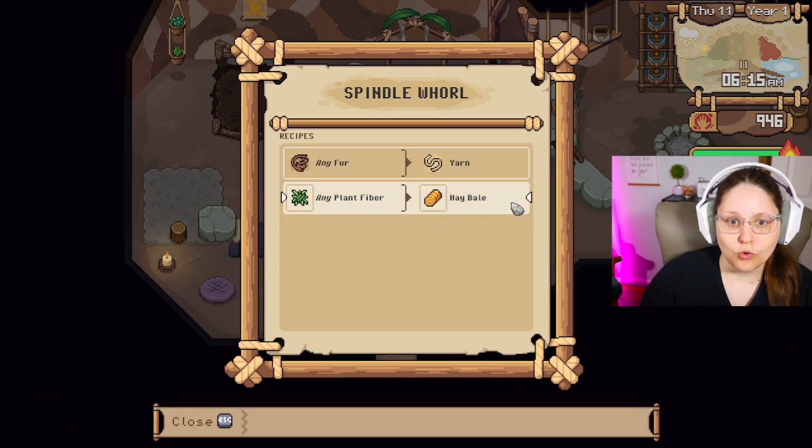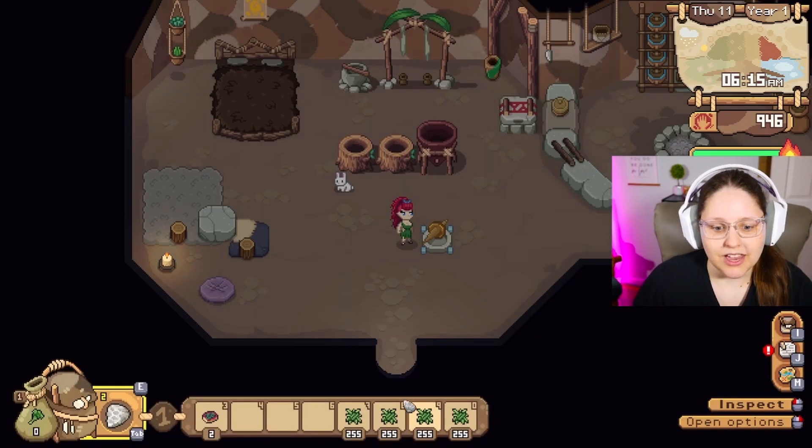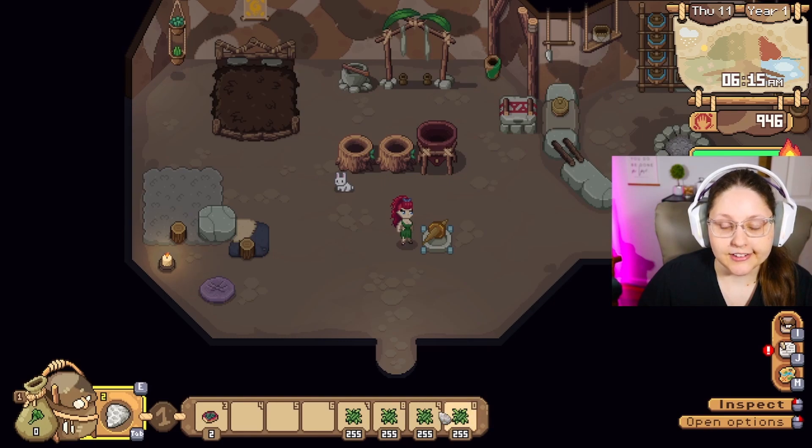We have a brand new crafting machine called the Spindle Whirl. Jook was able to create this with Garrick for us to be able to make yarn and some hay bales. I've been working on that as you can tell.